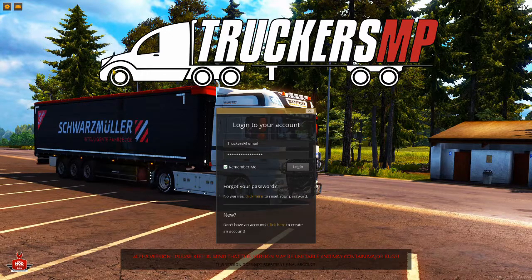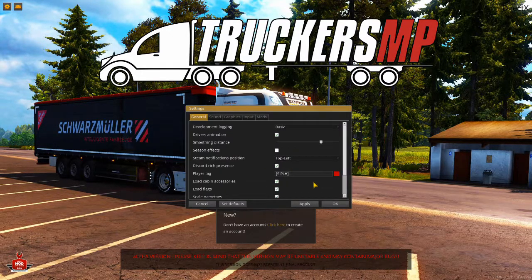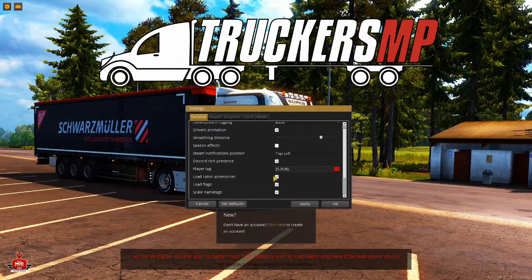Now you send us a screenshot of this with Lightshot or anything else. Or you press F10 or F12 to take a screenshot from the screen. Then you can appeal to us so that we can remove the ban for you.